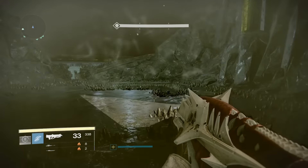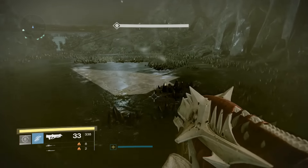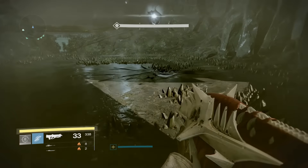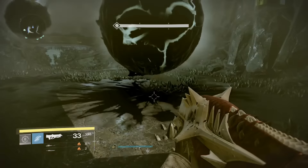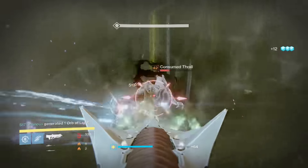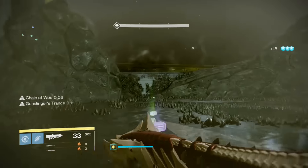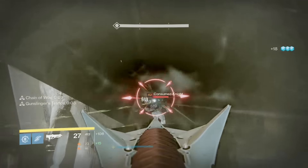All the adds that spawn in this encounter are level 42. And before I get into any more, if you guys don't understand the basic mechanics on normal Oryx, make sure to go check out my video which you can find in the description box down below. Now your light level is going to be a big deal. I went from 209 to 210 and each shot from my pulse rifle went up almost 100 damage each, which honestly is actually quite a bit of damage.